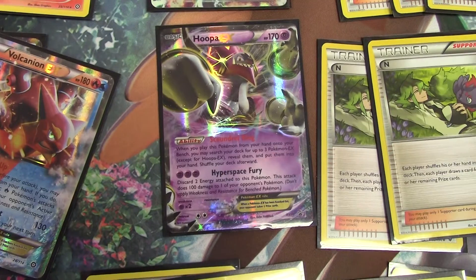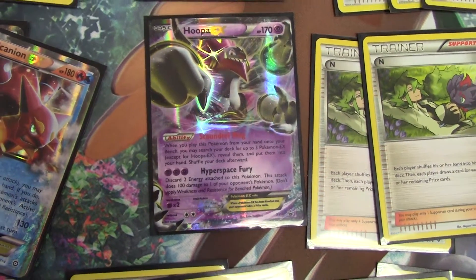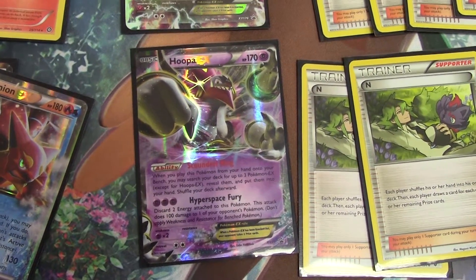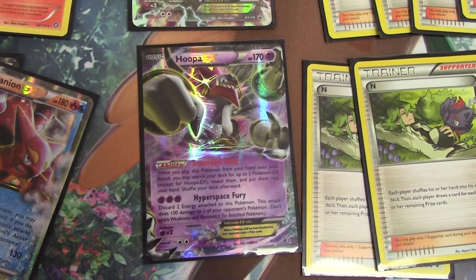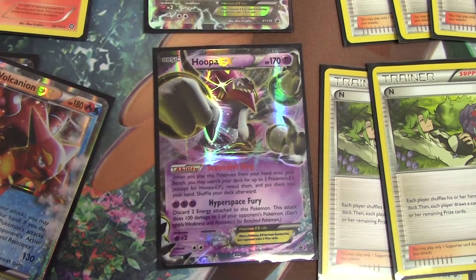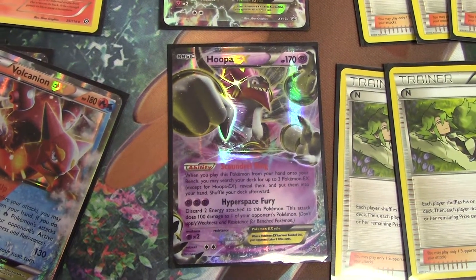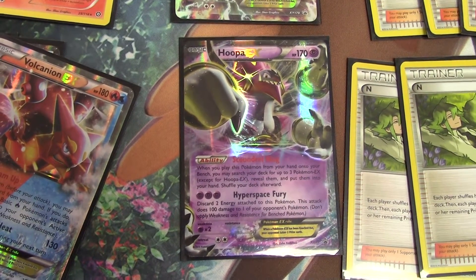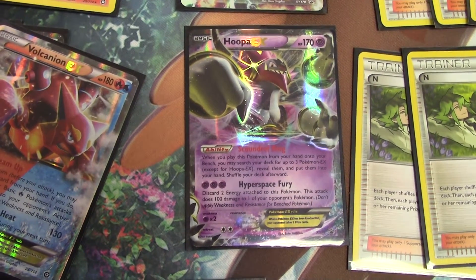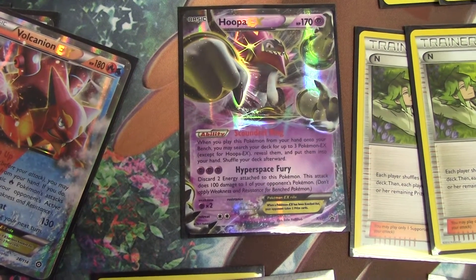The next card is Hoopa, which is how Volcanion normally sets up. Its ability is Scoundrel Ring — when you play it from your hand, you may search for up to three Pokemon EX and put them into your hand. What you normally do is Ultra Ball for Hoopa and use Scoundrel Ring. I normally grab two Volcanion EX and a Shaymin, or depending on the matchup, a Salamence, Volcanion, and Shaymin — basically getting three Pokemon with one Ultra Ball, which is amazing.